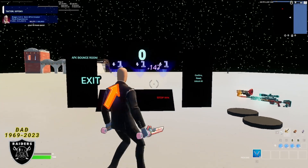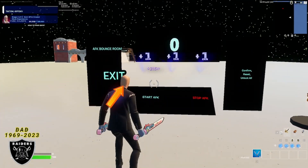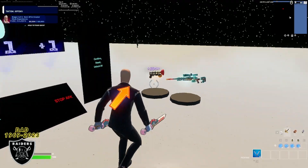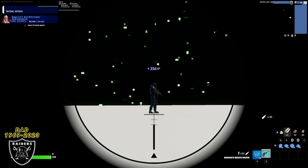Make sure you subscribe with post notifications on so you can get the most XP by getting here first when the XP is fresh. Then look to the right, pick up the sniper here, and aim it at the AI bot on the left side. Go ahead and take him out and wait for the full XP to come through.